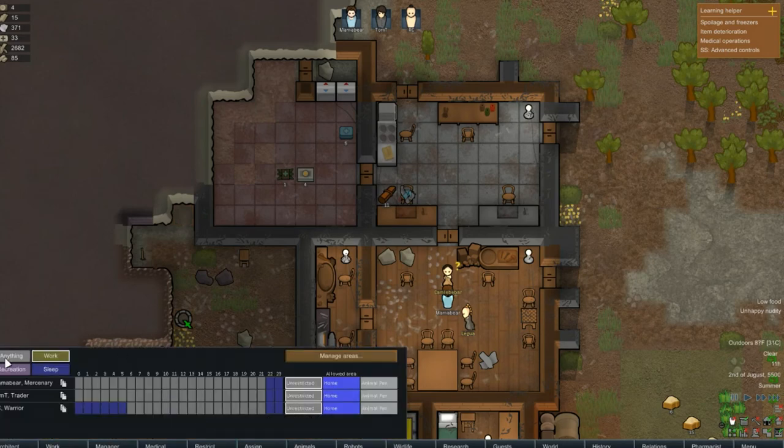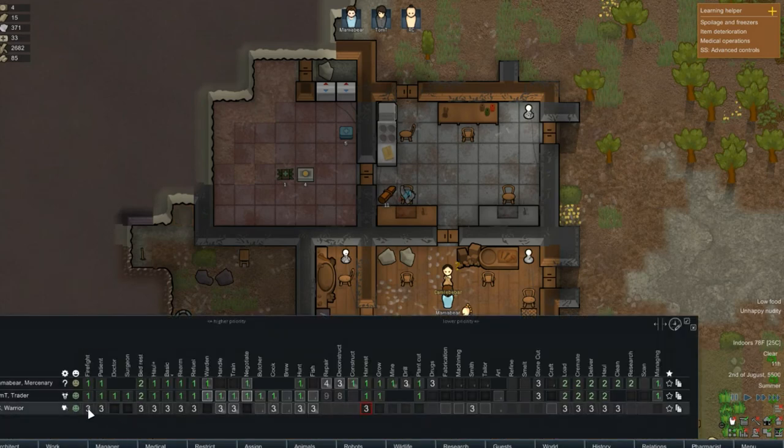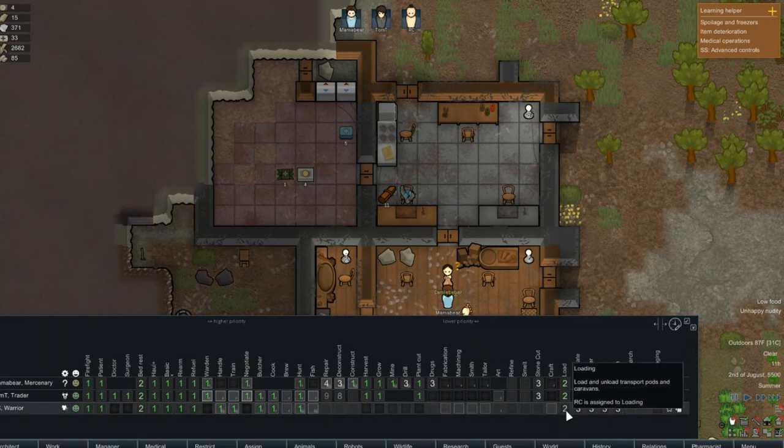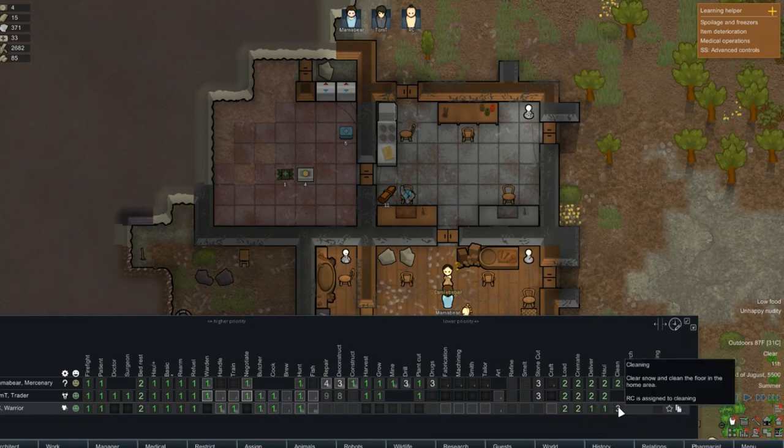He's not a night owl, so we can do anything. You can doctor, but you're not good at bed rest. Wardening — no, eight, seven. I'm going to set up training, butchering, cooking, hunting, load, cremate, deliver, haul, and clean.